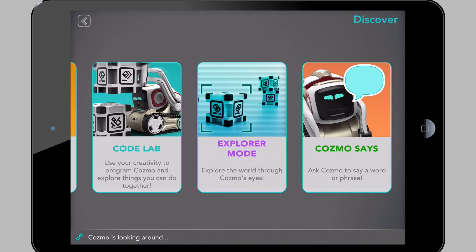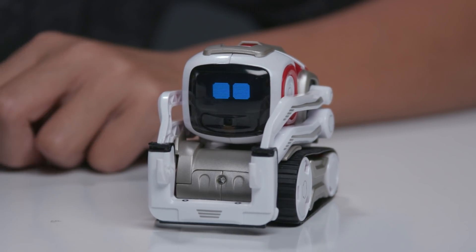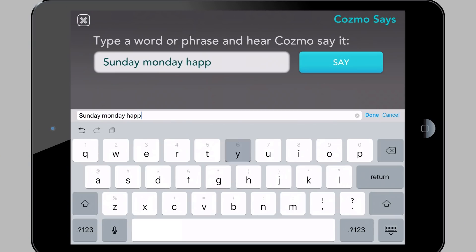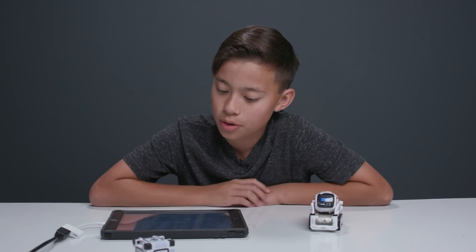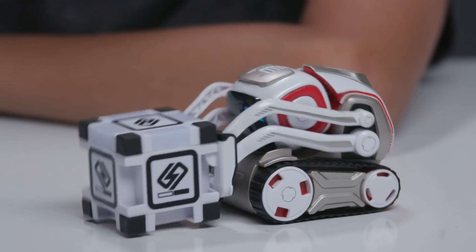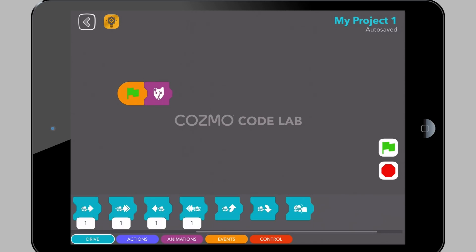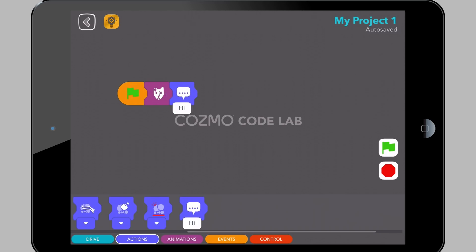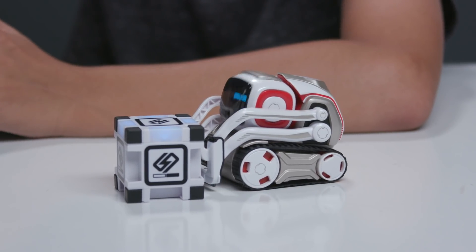This mode is Cosmo Says — you can make him say whatever you want. I'll just make him say something: 'Hey Evan, how are you doing?' Coding mode! Another cool way to move Cosmo is the coding feature in the code lab. You can make your own projects as well. I can put it right here — looks like a dog animation — and then I'm gonna put the text that says hi, and make it say 'Help, I'm a dog.' Help, I am a dog now.